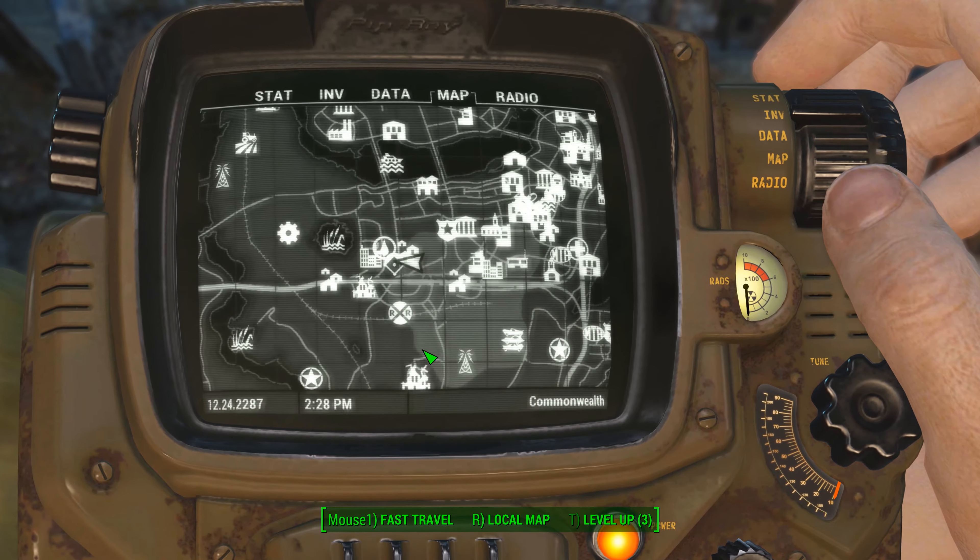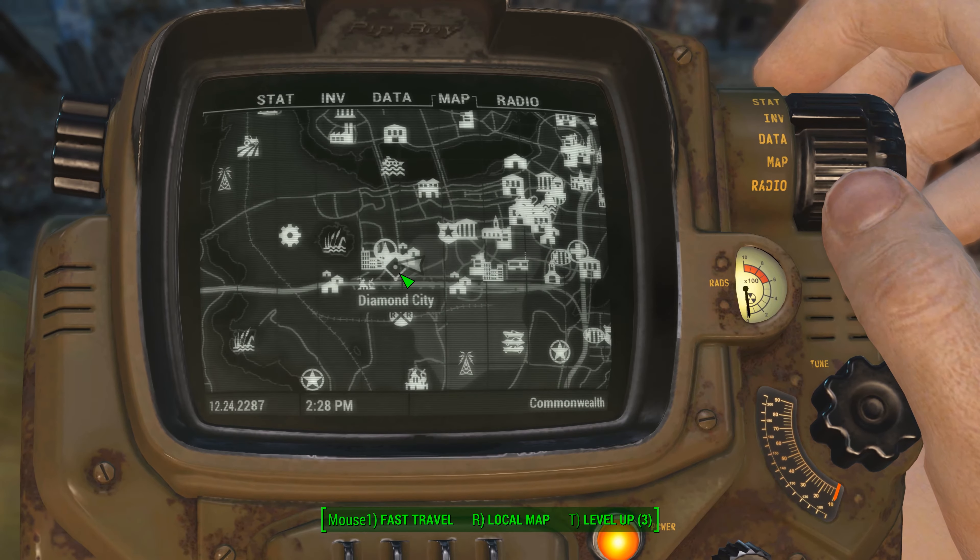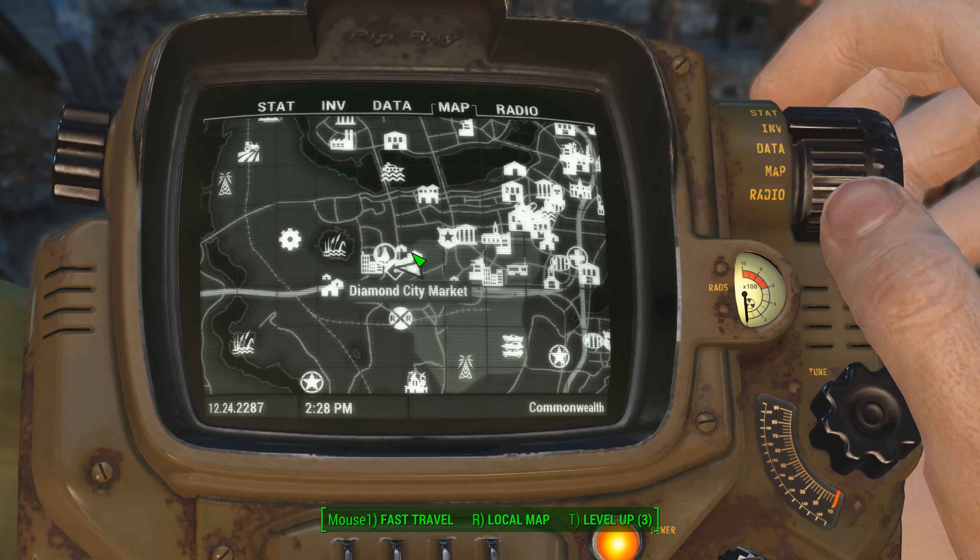Hey, what's up everybody? We're back today tracking down another recipe to give to our drinking buddy. This one's going to be found inside Diamond City. Once you head into Diamond City, head down to the Diamond City Market.